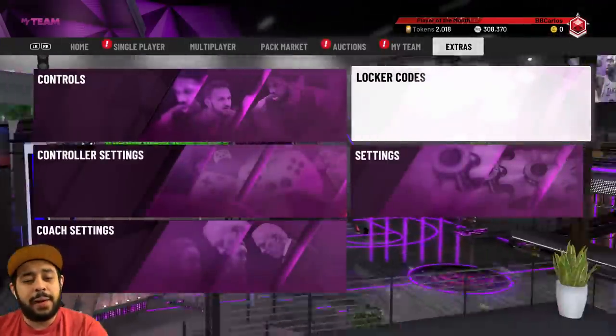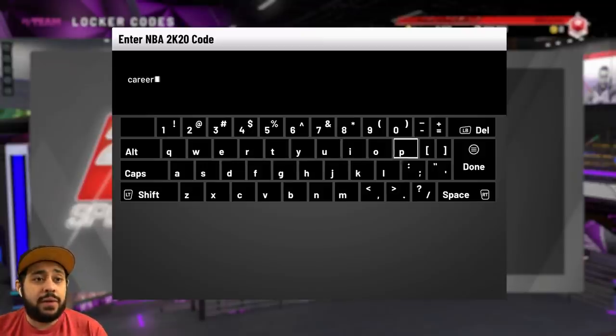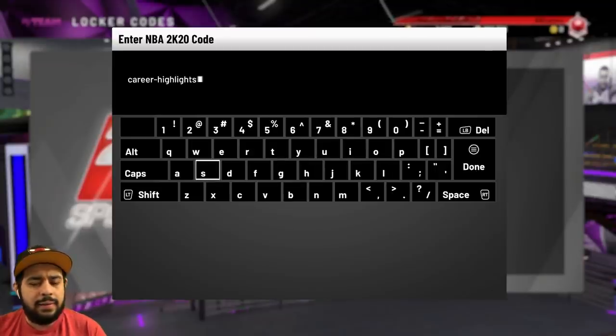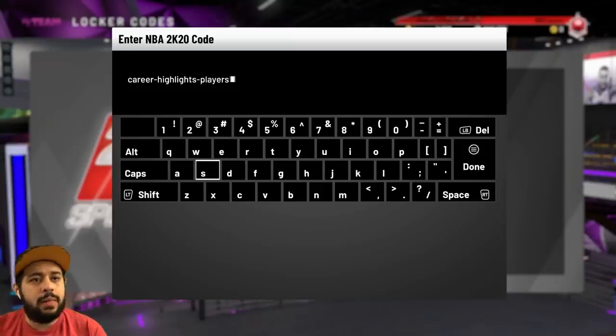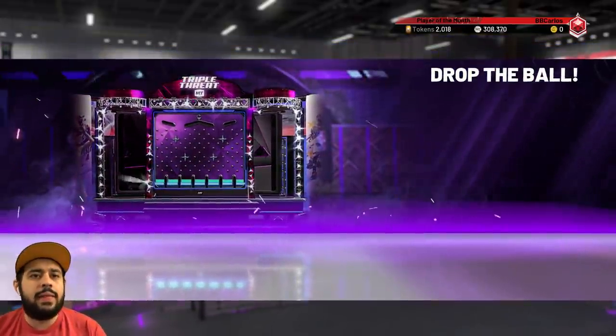This next Locker Code is going to be a free Galaxy Opal Locker Code, and I'm hoping we end up landing on one of them. Even Diamond T-Mac is really good on this one, even though I think I already have him. Either way, it is a free Galaxy Opal Locker Code — make sure to put it in. This one's gonna be 'career highlights' and then 'players.' You got some Galaxy Opals on the board, so let's see what we land on.